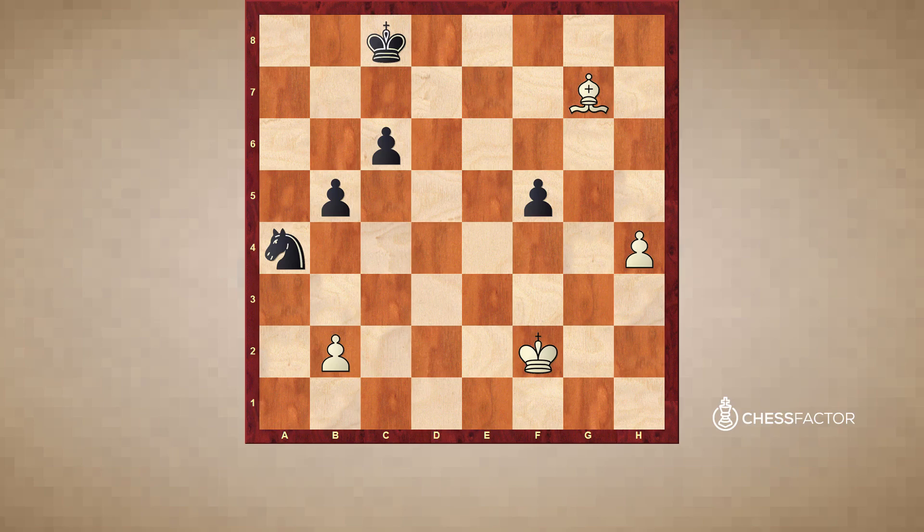Black did his best with King d7, h5, Knight c5. Black's point is that after h6, it looks like this pawn is just crashing straight through, but after Knight e4 check, the Knight can get back to g5 and stop it. But unfortunately for Black this isn't enough, because after King e3, if Black plays Knight g5, King f4 — now this Knight has to move again because it's under attack. If Knight e6 check, King takes f5, and Black is unable to stop this pawn from crashing through.